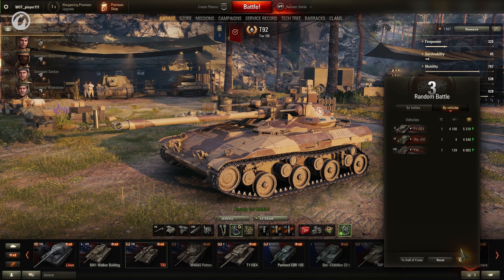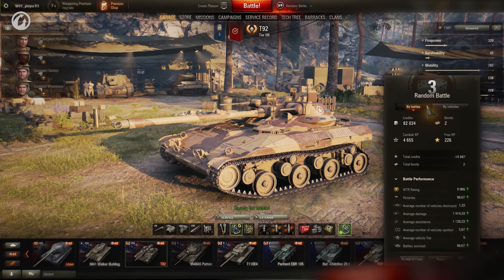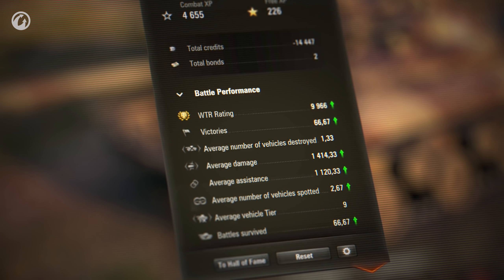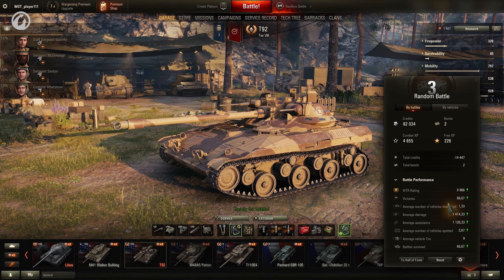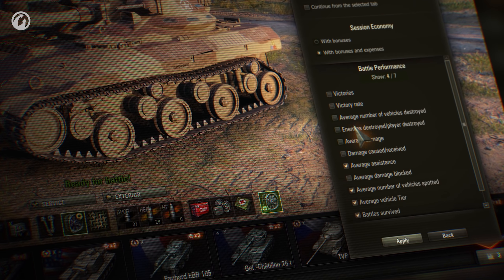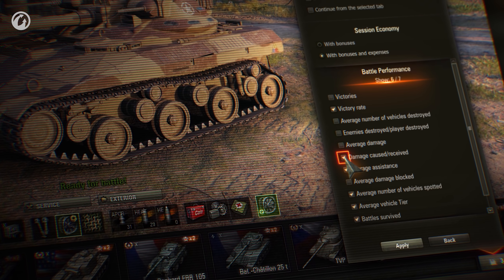In Update 1.8, Session Statistics became even more detailed. New parameters were added: Victory Rate, Average Number of Enemy Vehicles Destroyed or Spotted, Average Vehicle Tier for the Session, and the Survival Rate. You can adjust the Session Statistics as you like to see only the parameters you need — for example, keep only the parameters useful for the time being. There can be no more than seven of them displayed at the same time.